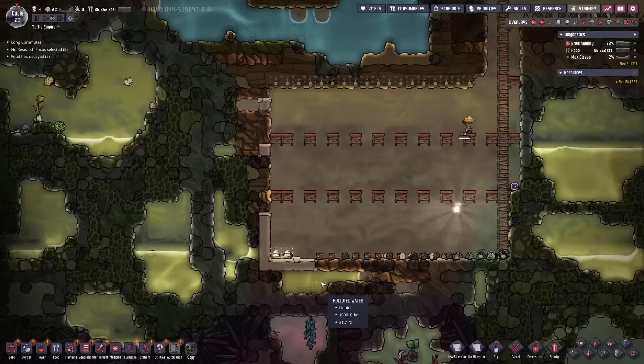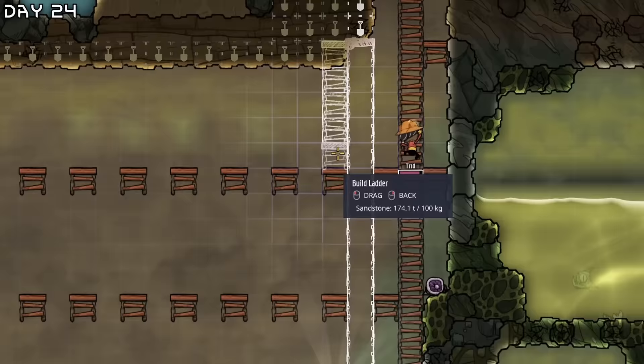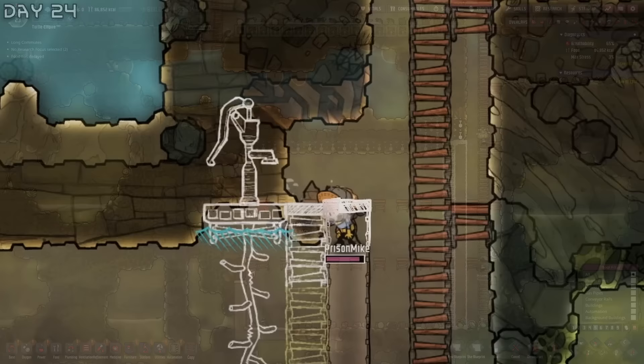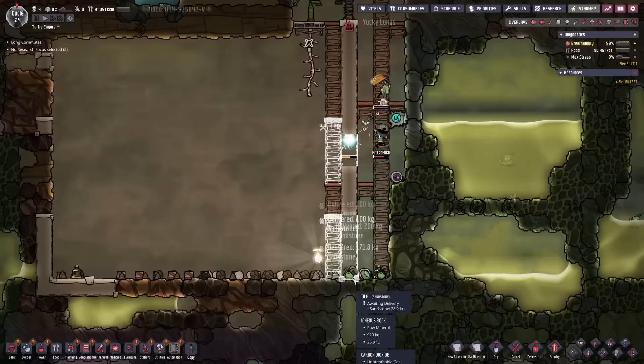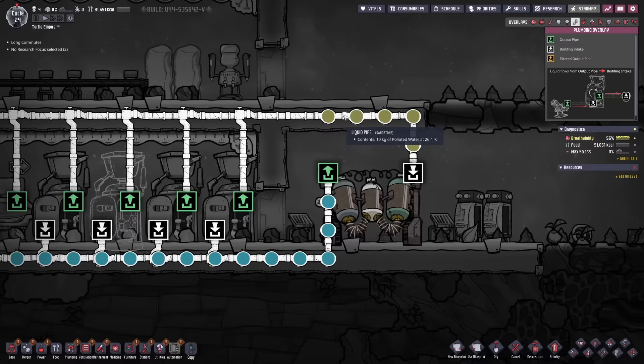We can drop all this water straight down — this is all done. Clean this up and that should all be good. All we need to do is go down here, maybe keep this, and get a pitcher pump and bottle emptier right here. All we want is to make sure water gets into here. We got some thimble reeds which I want here because we are currently over capacity — this is not good.